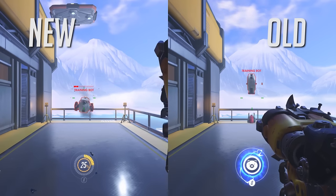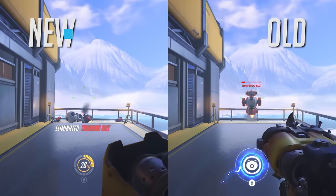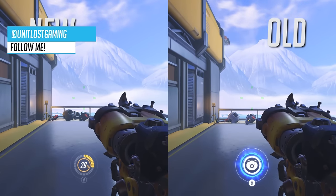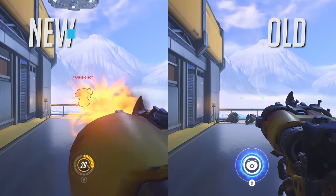The new changes to Roadhog: the 20% reduction in his primary fire spread pattern is now live in the PTR. Also, he's got a two second increase on the cooldown to his hook. So instead of it being six seconds, it's now eight seconds.